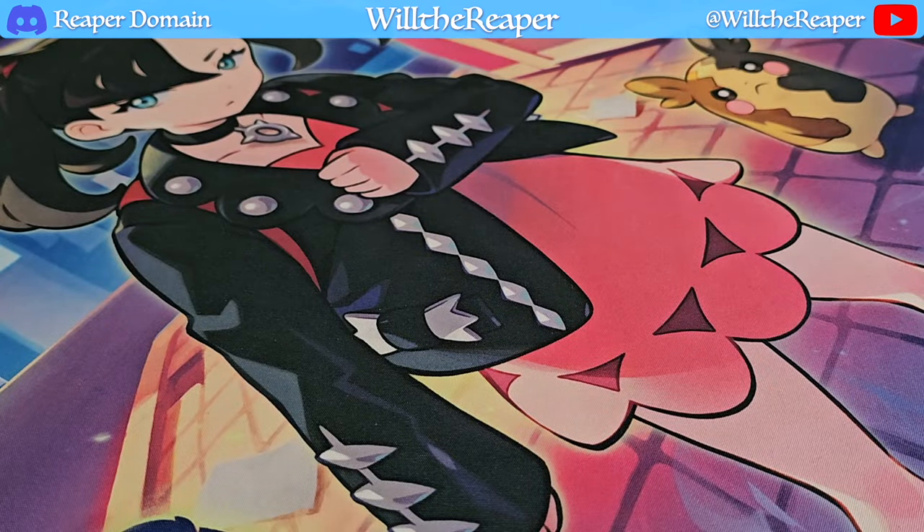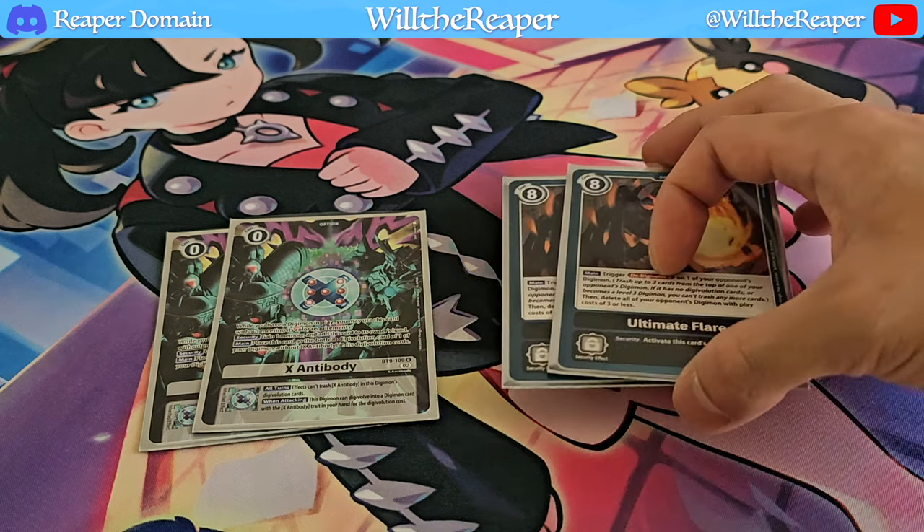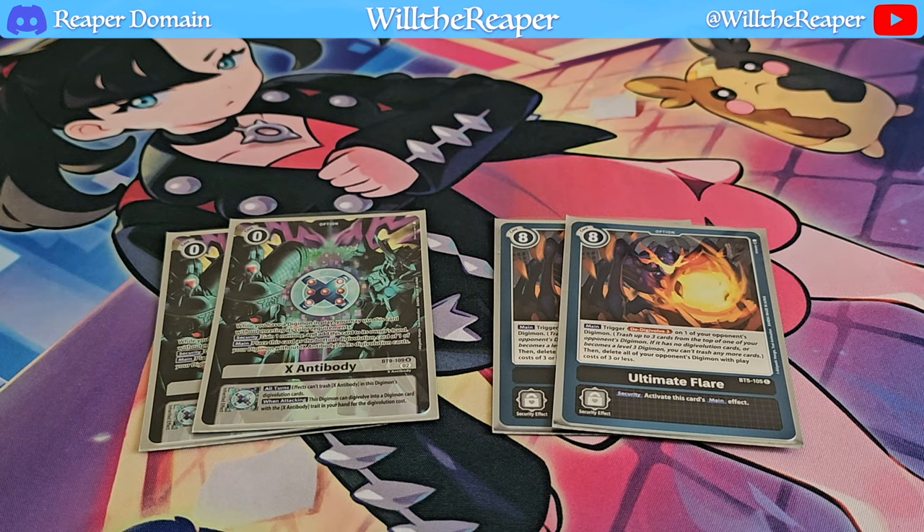For option cards, we're playing 2 copies of X Antibody — a free card that supplements both Alphamon and Dorogoromon whenever needed. I keep it in hand and play it when I really need it to go off. Our final 2 cards are Ultimate Flare. Ultimate Flare is amazing — De-Digivolve 3 is a huge deal, following the de-digivolving theme of Alphamon. This is one of the most powerful cards alongside Gaia Force, simply because you're not triggering on-deletion effects — you're de-digivolving instead, which is arguably stronger than even Chaos Degradation. It's definitely a slept-on card.